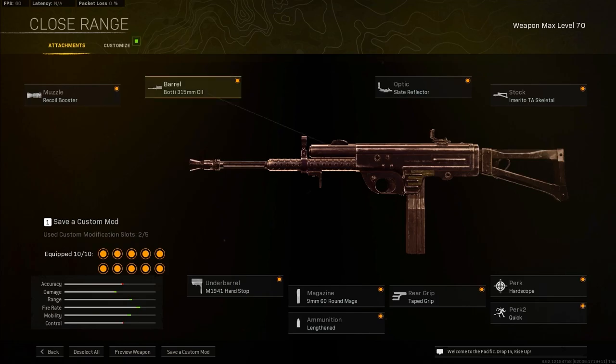So guys, I've been using the recoil booster with the third barrel, sight reflector, the skeletal stock, hand stop, 60 round mag, lengthened, taped grip, Art scope, and quick.